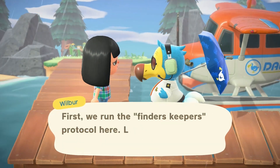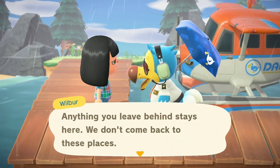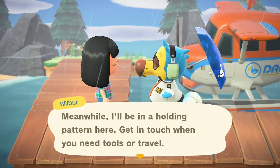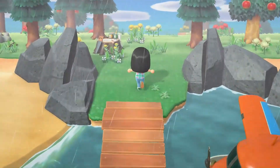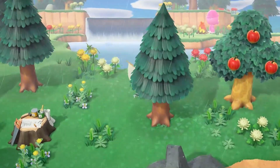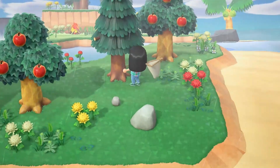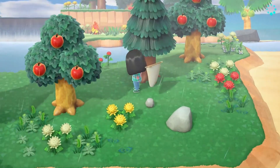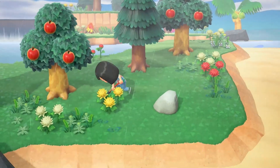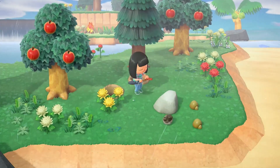We are finally on our first mystery island — it is raining. There's bound to be a wasp. Also, if we find a good villager on this island we could take them. It's Marina. That's going to be a hard no. But we are going to hit the rocks, hit the trees, and grab those coconuts as well.